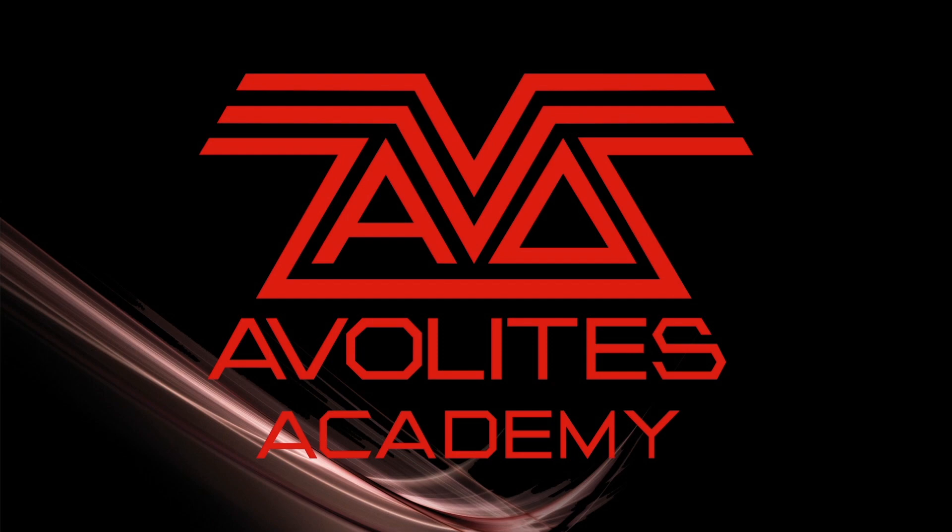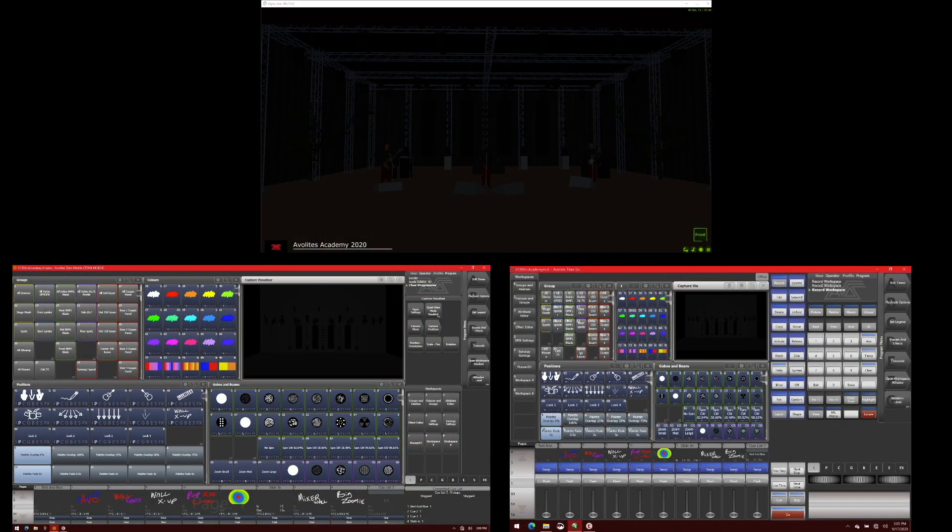So let's see that in action. Here I've got two Avolites consoles — I've got the simulator using the Titan Go interface, and here I've got a Titan Mobile also running version 13.